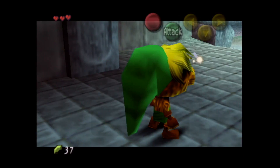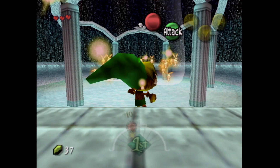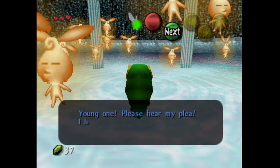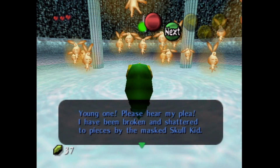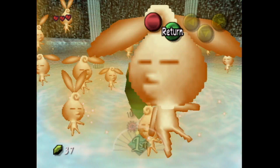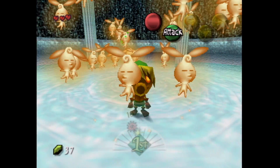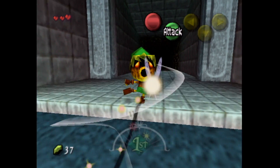We can walk forward, and that fairy doesn't look so great. Oh no! The Great Fairy! Let's go up and talk to what remains of the Great Fairy. She says: 'Young one, please hear my plea. I've been broken and shattered to pieces by the masked Skull Kid. Please find the one stray fairy lost in town and bring her to this fairy fountain.' So, we need to get the Stray Fairy to come back here, and they will all combine together to make the regular Great Fairy.